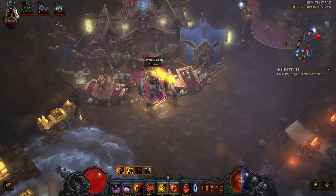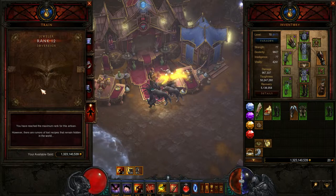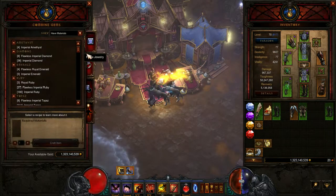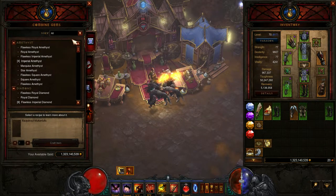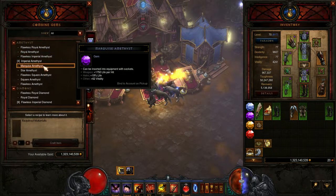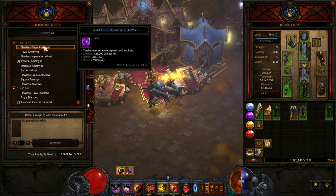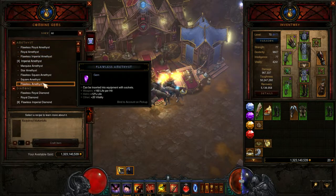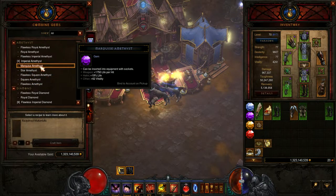Moving on to the Jeweler. Again, you need to train from 1 to 12. They allow you to combine gems. You get plans for these, the same as you do with the Blacksmith. I think it starts at Imperials and then works its way up to Flawless Royals. Very early game you'll start getting these four items here, and then when you start hitting Torment levels you get the Marquise.